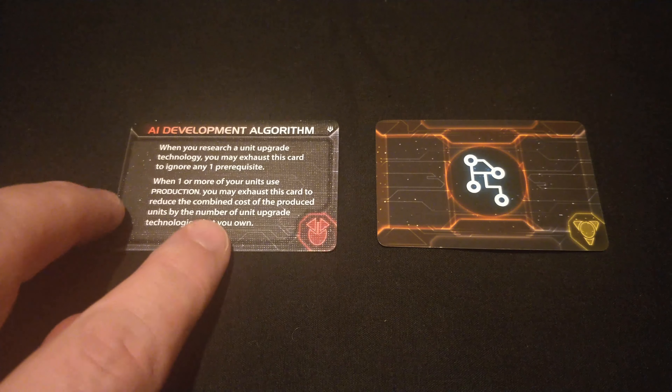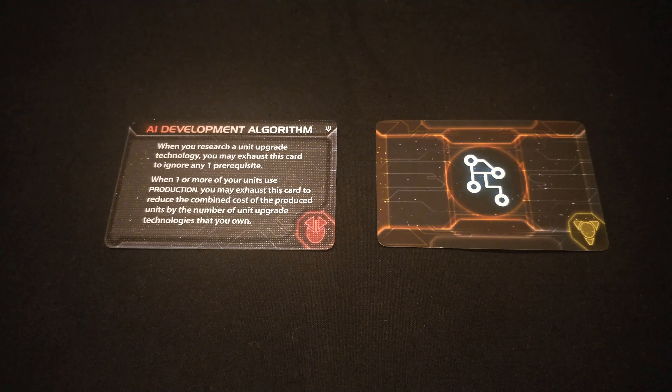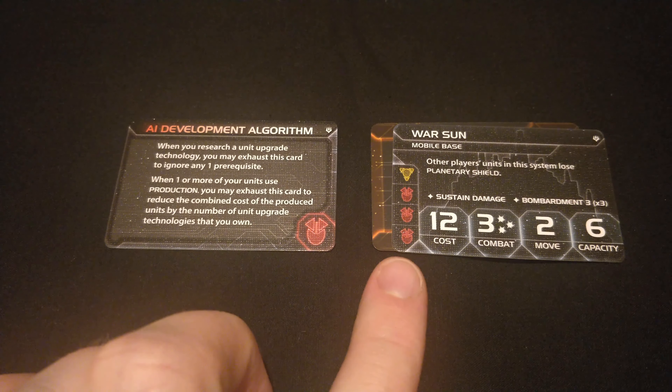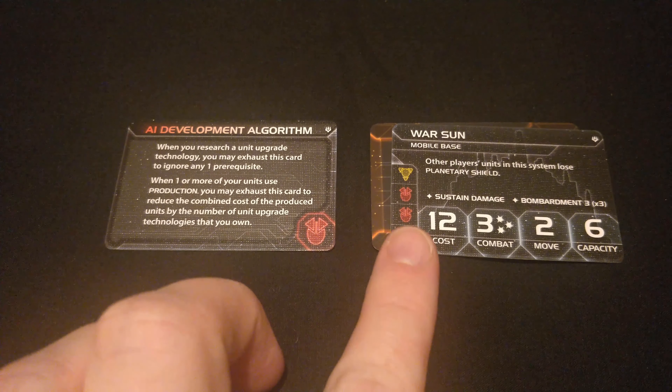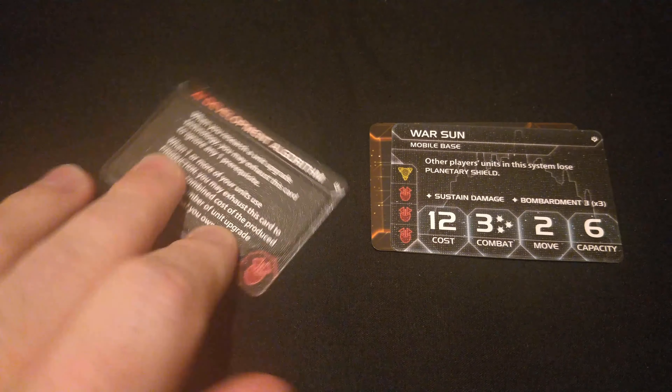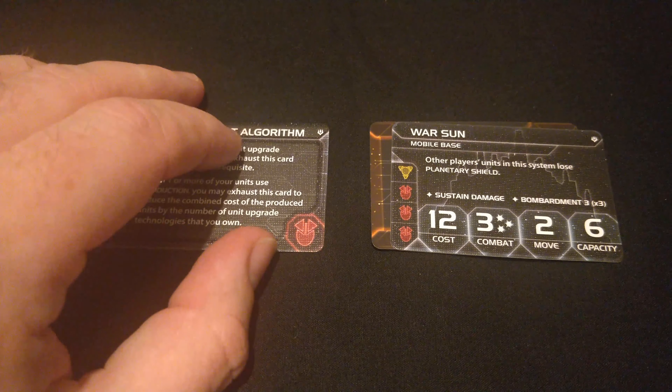The first of the red technologies is AI Development Algorithm — no prerequisites. It reads: when you research a unit upgrade technology, you may exhaust this card to ignore any one prerequisite. When one or more of your units use production, you may exhaust this card to reduce the combined cost to produce units by the number of unit upgrade technologies you own. I see this as a quick way to get Warsuns in — this card is a red, which is a prerequisite for Warsuns, and you could exhaust it as the second red, making the real cost just a red and a yellow. You'd exhaust this card to remove one of those prerequisite costs.